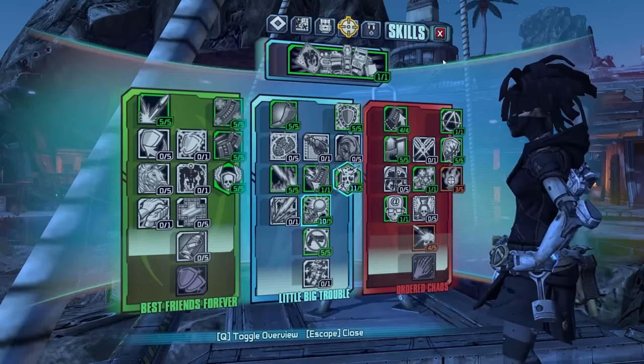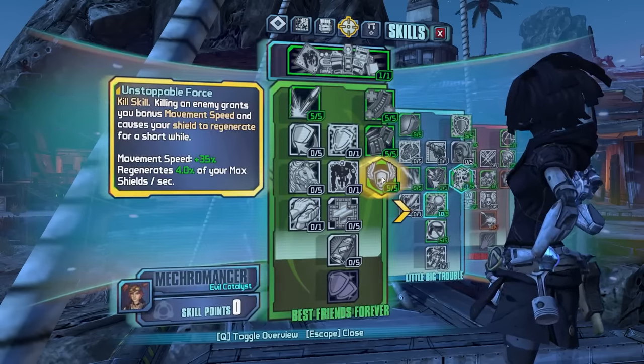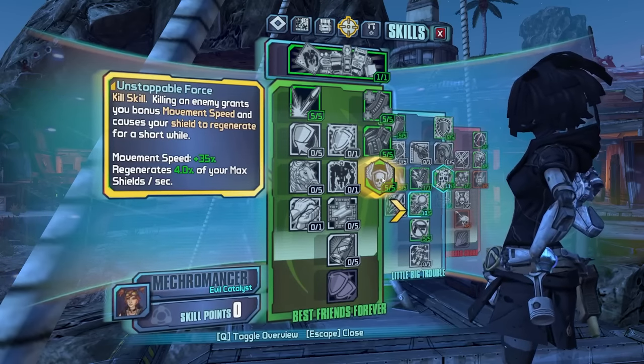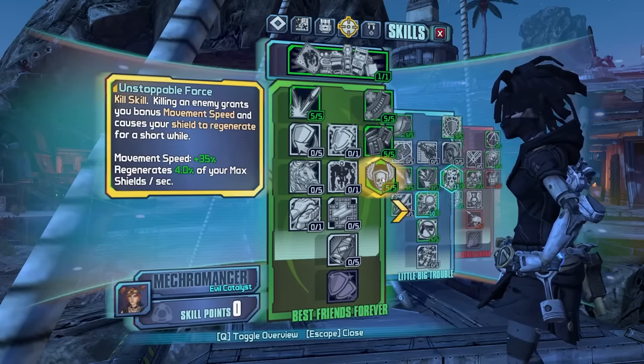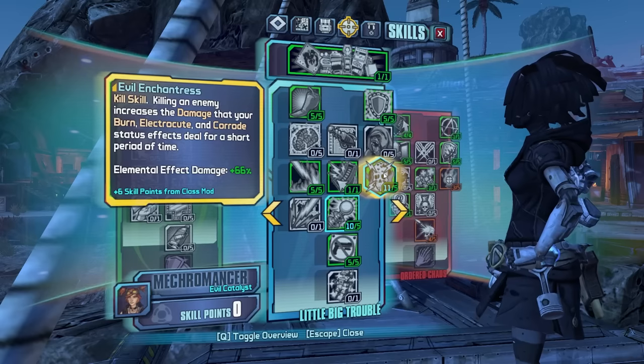Now that we're doing the optimal strats for stacking the glitch, let's go ahead and talk about the skills you can stack. The first one is going to be Unstoppable Force — you will get movement speed and shield regen. So if you stack it a bunch, you're going to have infinite movement speed and infinite shield regen, making you invincible and fast.